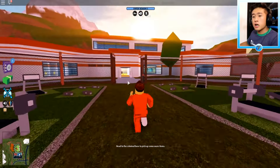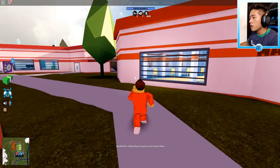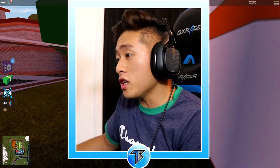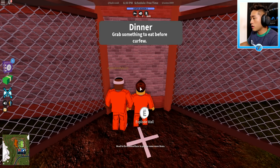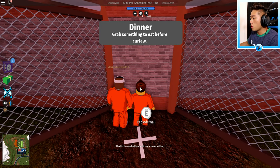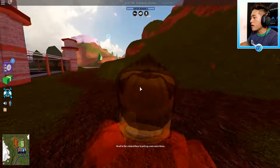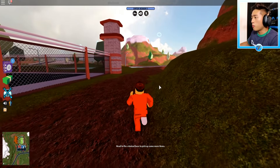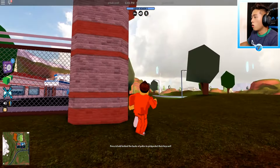Alright, we are here. The first thing we're doing is trying to get out of this prison. Your boy doesn't look good in orange — well, actually he does, but I prefer not to be in orange. Let's break this wall right here and try to escape. Oh gosh, this is so exciting — we're out of prison! I don't think they know yet.